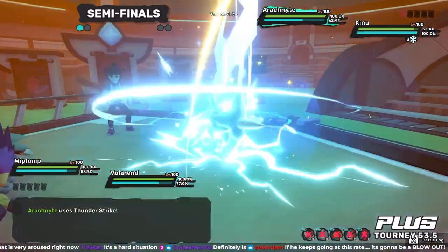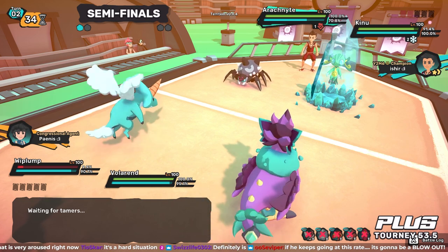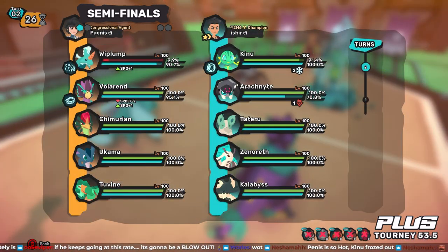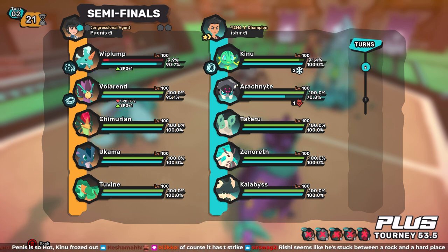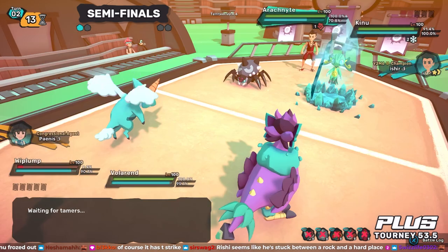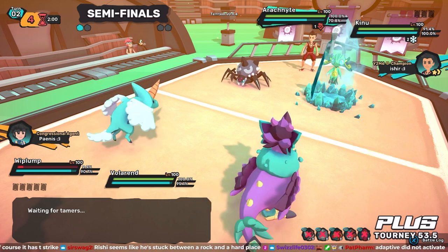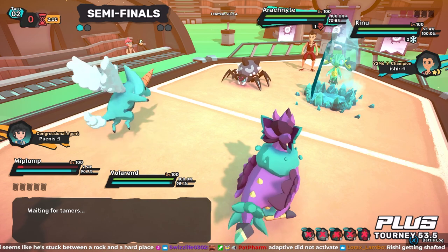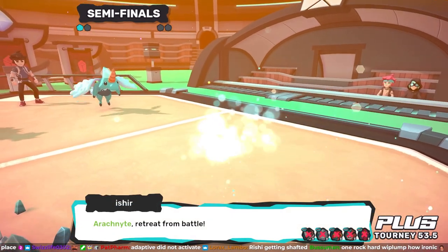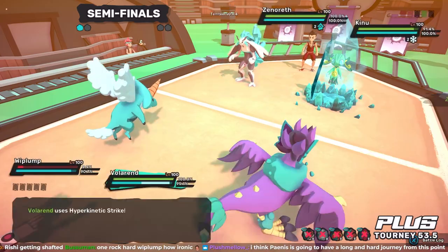It does a huge amount - but doesn't kill! What kind of special defense investment on this Wimplump are we witnessing? I've never seen a Wimplump survive a Thunderstrike ever. That was a surprise for sure. Maybe Fool knew it had Thunderstrike but just did not care - he knew 4x damage doesn't matter, the Wimplump is here to stay. I wonder if now they try to create a combo with the Wimplump and the Voleran onto Rishi. Water Cannon into a toxic move seems really really strong here.